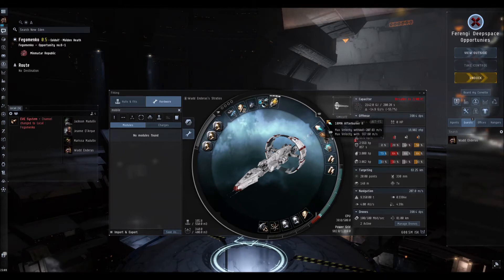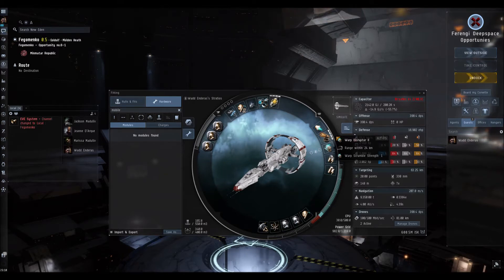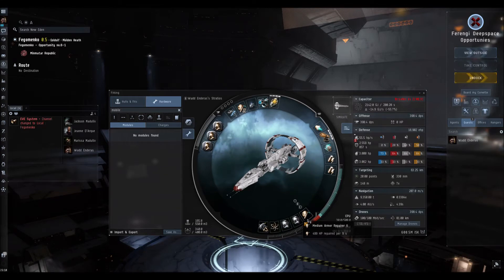10MN Afterburner 2, Omnidirectional Tracking Link and the Range Script. I've put a Warp Disruptor in this time. I did have a Target Painter in here, but I just want to see how much difference it makes not having it. For drone aggro, Capacitor Charge 2's — 2 of them. Medium Armor Repairer 2, 2 Energized Adaptive Nanomembranes 2's, Parallax System 2 and a Drone Damage Amplifier 2. I'll link the fit in the description.